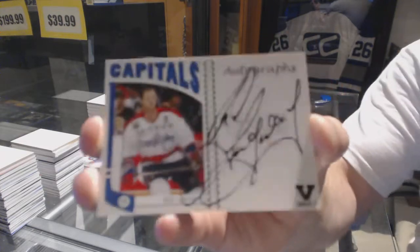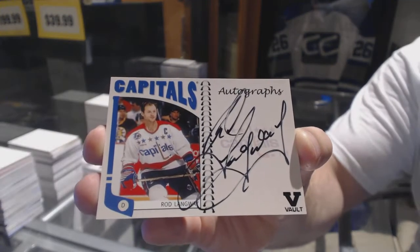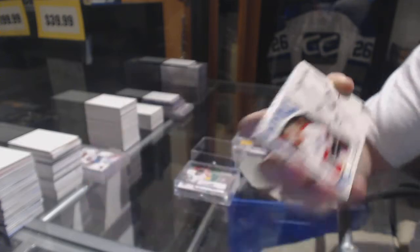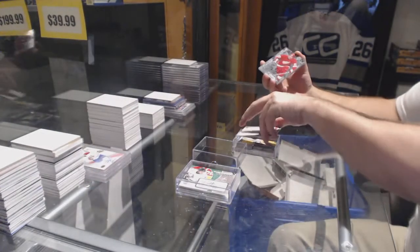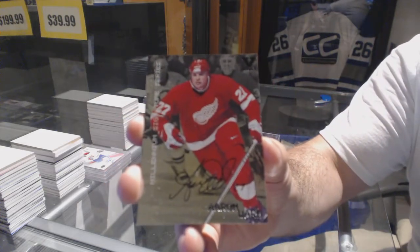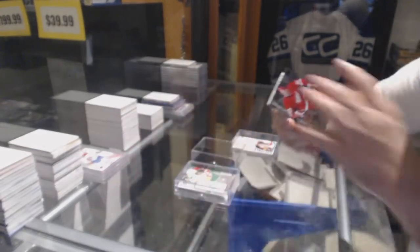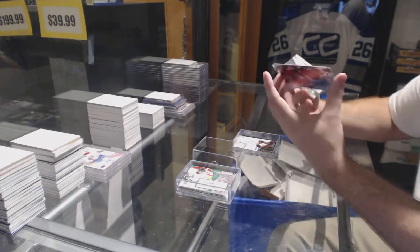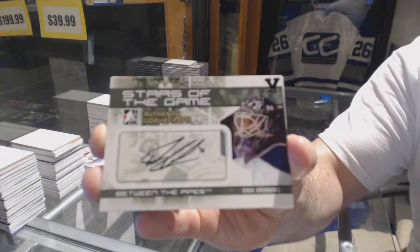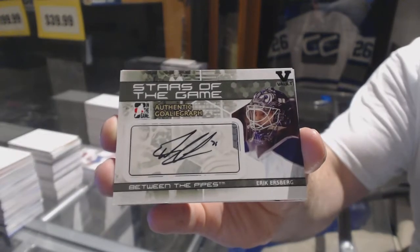We've got a Rod Langway — that is a freaking epic signature, Rod Langway. An autograph of Aaron Ward, Be A Player signature series. That one got stuck between the pipes — autograph of Eric Fursberg.